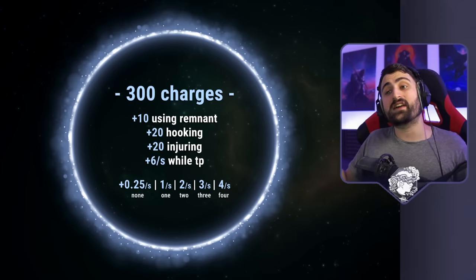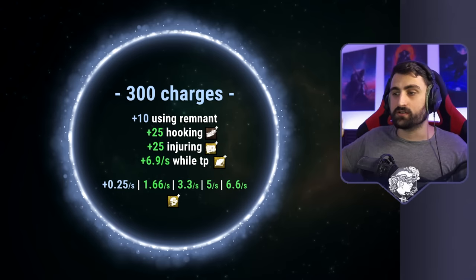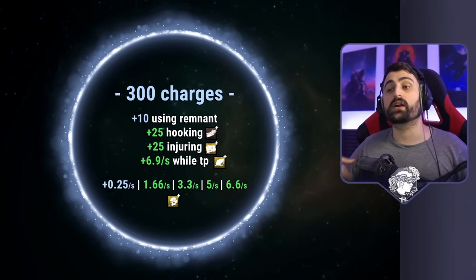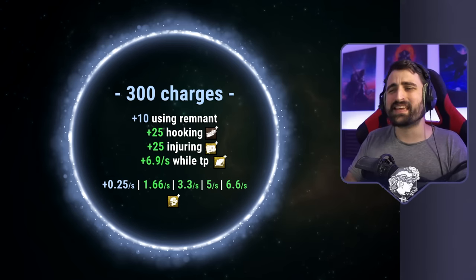Let's focus on the add-ons that change this. We have the plank board, the burn letters, the phalanching goal, and the mall thinker's goal. The first two affect the hooking and injuring. The other ones affect the charges per second bonuses that you get while teleporting or while keeping people injured. Let's have a look at what they look like in the game when we actually use them.